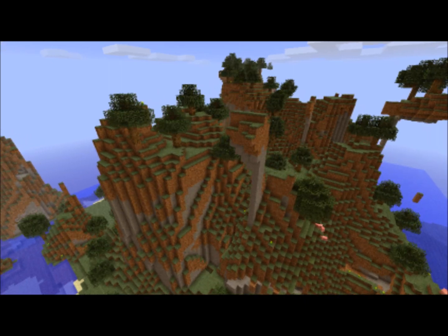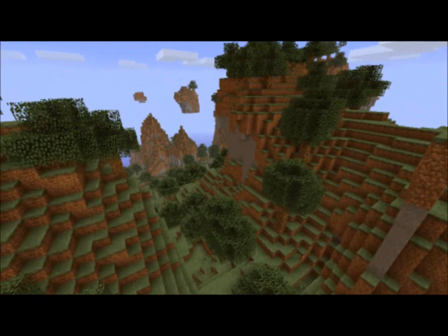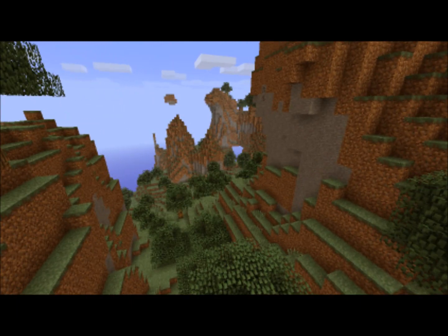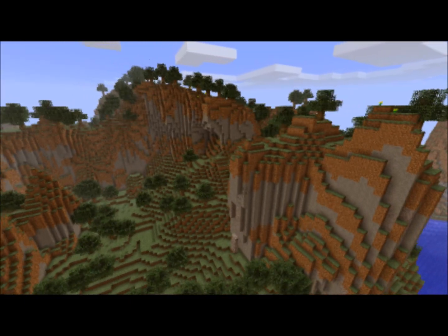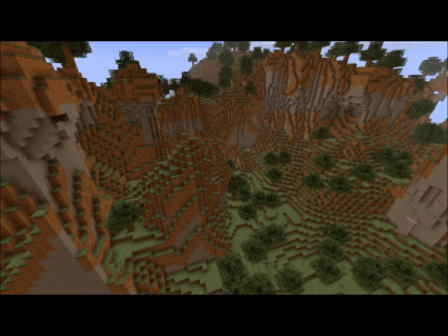The first change that this mod makes is it allows trees to generate on mountain biomes so that your mountains aren't completely empty. This makes the world look a lot better and a lot more random now that you can have forested mountains.